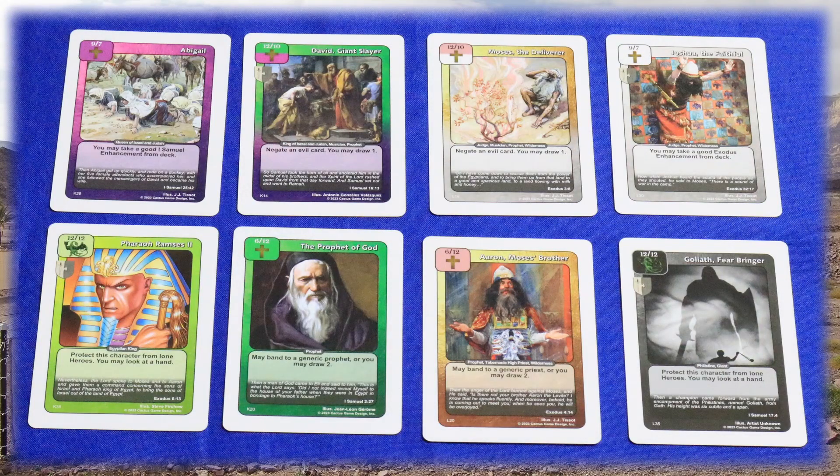The most common types of card you'll see in your deck are characters and enhancements. Good characters are denoted by a cross — these are the forces that conduct battles in an attempt to reach Lost Souls — while evil characters, denoted by a dragon, attempt to hinder them. Characters have two numbers representing strength, their attack value, and toughness, the amount of damage they can survive in battle.